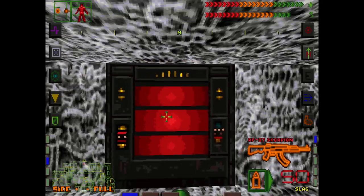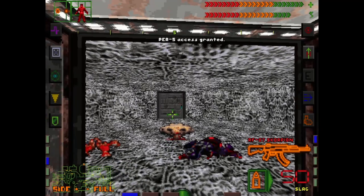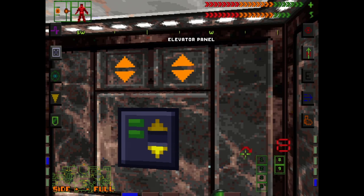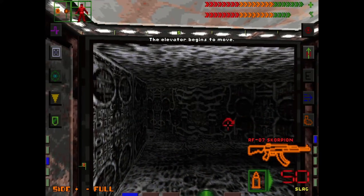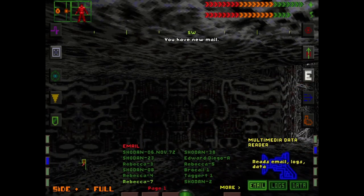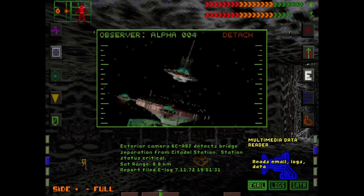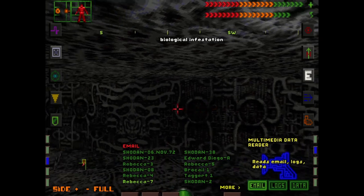Alright, here we go. We weren't even on the bridge yet — that's why everything was still shaking. Interesting. Floor nine. There we go. What's Rebecca got? Oh my god, the walls are breathing — that's not good.